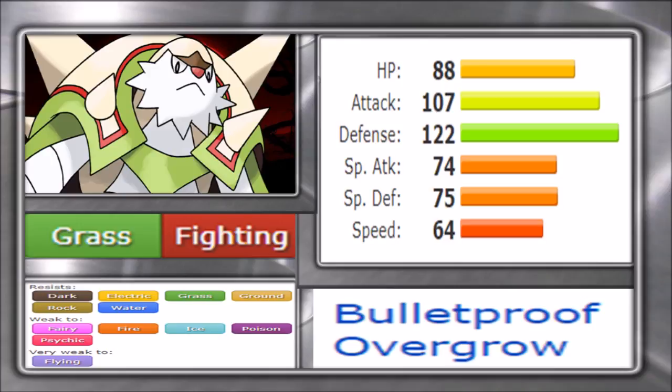A Pokemon is only as good as its movepool allows it to be, so how good is Chesnaught's movepool? Grass types need something extra to define themselves, and this is where Chesnaught keeps on rising. Spiky Shield is like Protect but if an opponent uses a contact move against it, they take Rocky Helmet-style damage — very nasty. Belly Drum is here too, with Rollout to capitalize on that along with Leech Seed. Combined with Spiky Shield, that's a very ferocious combo and one of the more dangerous ones.